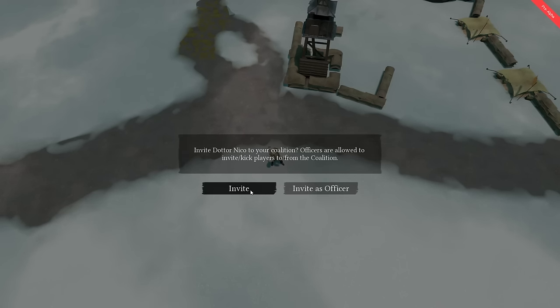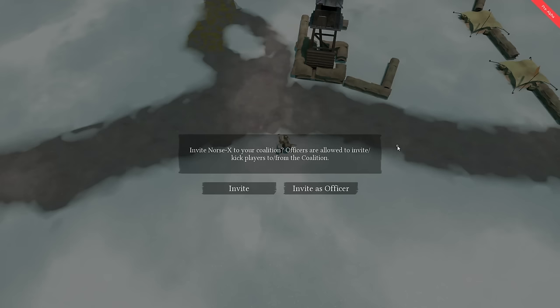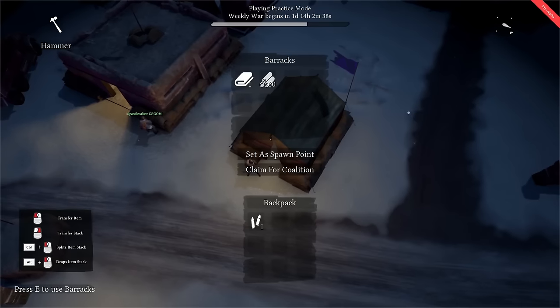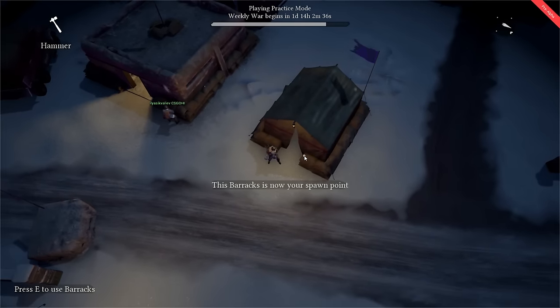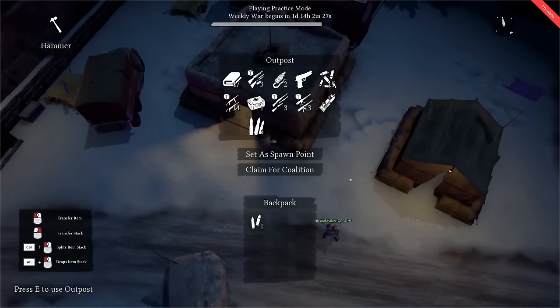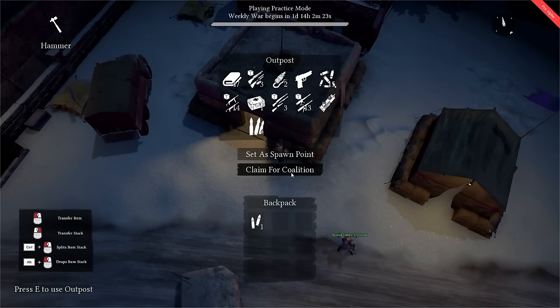Go back into the F1 menu and click on the icon next to the names of the people you'd like to invite. The role of officer will give added functionality to the player, such as being able to invite others to the coalition or claim and unclaim structures. One of the primary functions of belonging to a coalition is being able to access the coalition barracks, trucks, and FOBs.